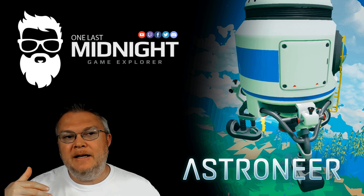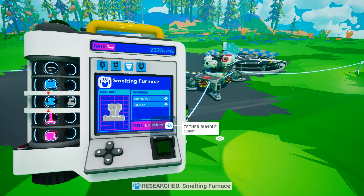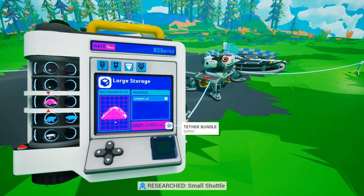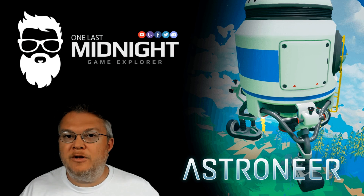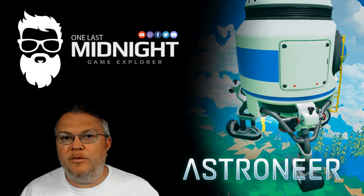Once you quickly get up to that byte count, start unlocking those items. Unlock your Platform B if you're going with that optional one, unlock the smelter, and then unlock the shuttle and the solid fuel thruster. Once you have all those unlocked, start gathering resources to build these things, because you're going to need the resources to build it.